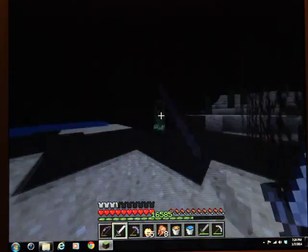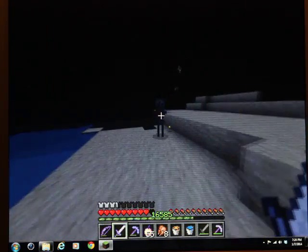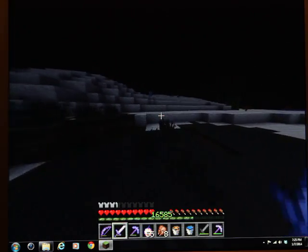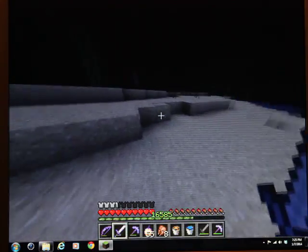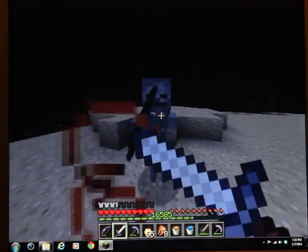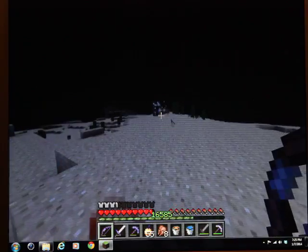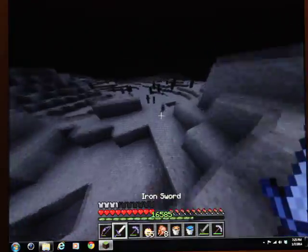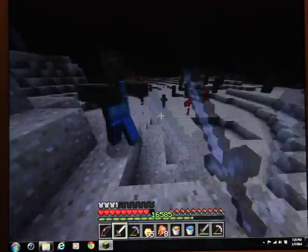Paper skeleton combo attack - just die, thank you. I'm happy you can see all of those full stone pillars. This bow has Power and Infinity 1. It's not my super great bow that has every enchantment on it that you could ask for. Sadly.